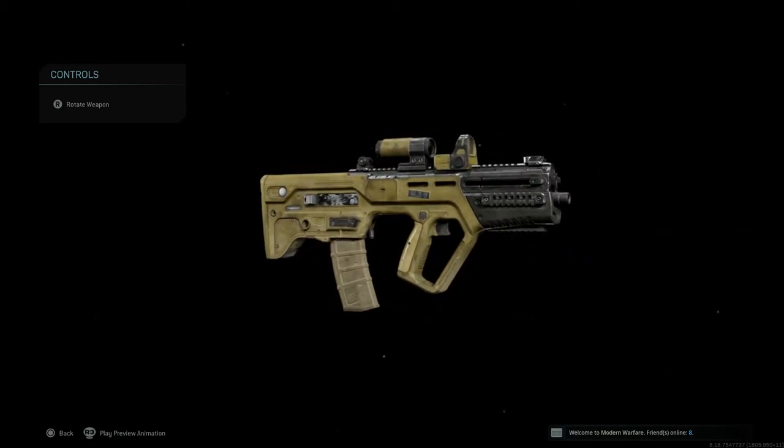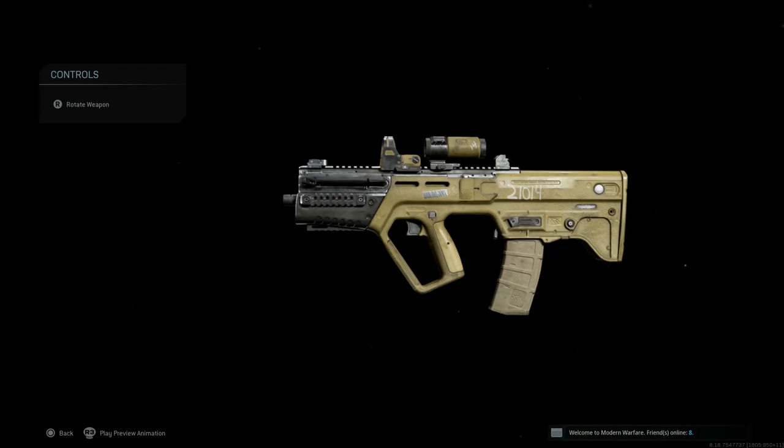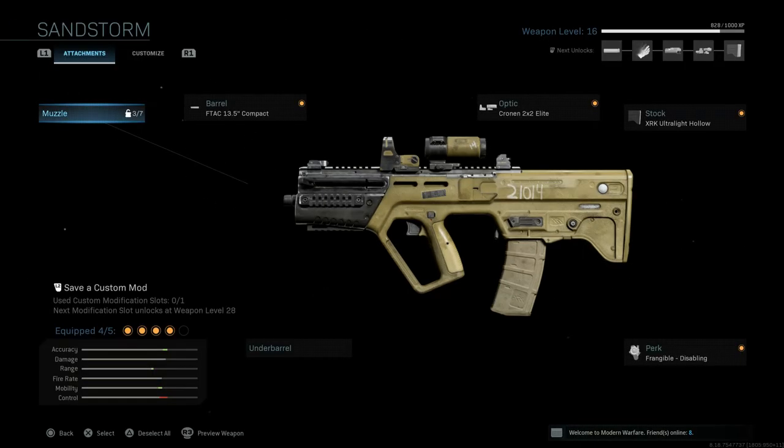That Sand Snake was a very nice looking blueprint. This time around we got that similar look but on the RAM-7, and it looks a little bit more pale, but it still looks very beautiful and clean. The best way I could describe it is that it has that sand-type camo from beaches or anywhere, and it also has numbers on it — 1014 — which I'm not exactly sure what that may be referencing. This is an epic blueprint, so it comes with four default attachments: the FTag 13.5 inch compact barrel, the Cronin 2x2 Elite optic, the XRK Ultralight Hollow stock, and Frangible Disabling for the perk.